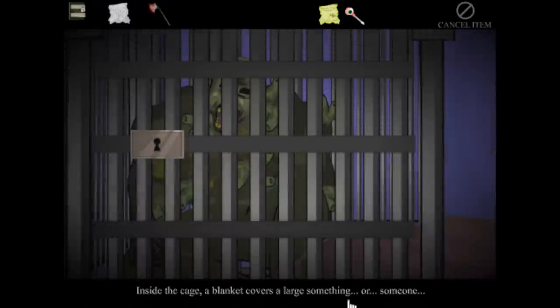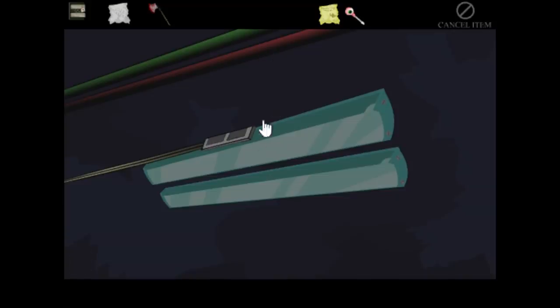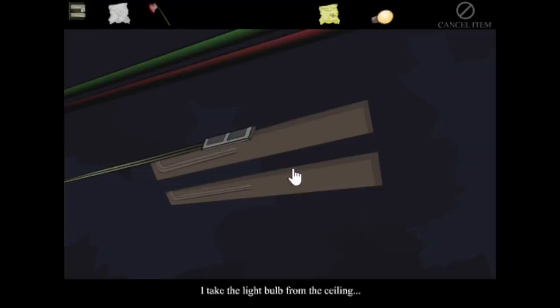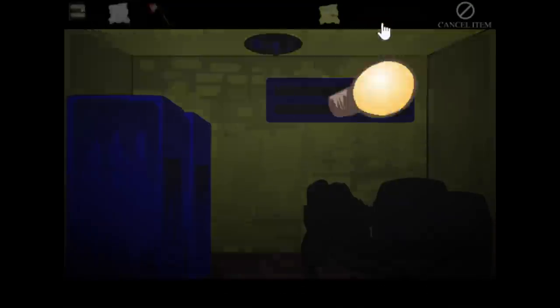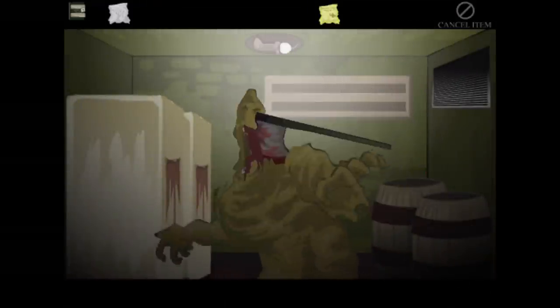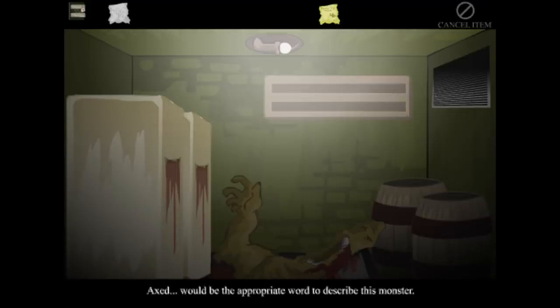Whoa - instead of the cage, a blanket covers a large something or someone. Why don't we want to let you out again? Should we remove the light bulbs? The lights are off. Got him - take the light bulb off from the ceiling. No light bulb means no light. The electricity's off. Put the bulbs in. Axe. Are you dead? Axed would be the appropriate word to describe this monster. Empty barrels, like my soul. Two refrigerators with a lot of outdated tomato sauce flowing from the inside. An air conditioner really helps in a hot, dusty area like this. There are a ventilation shaft.